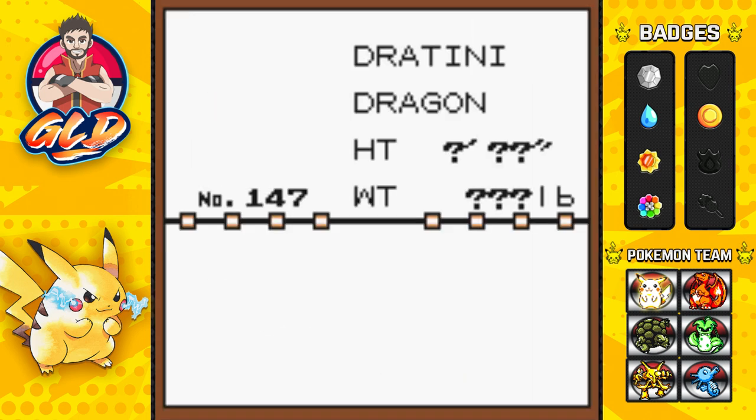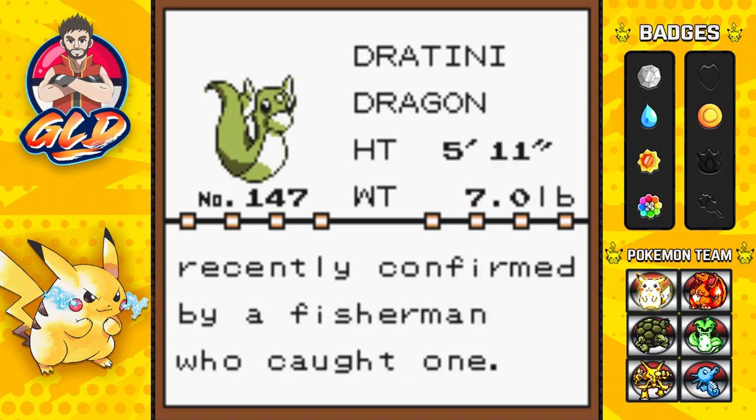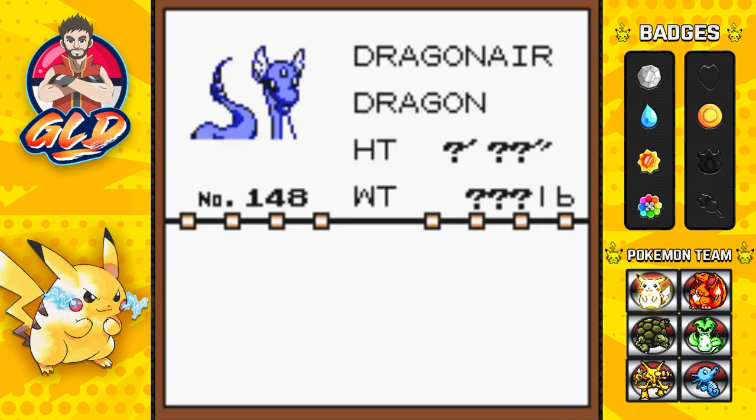We actually caught two of those Pokemon right here. As you can see, Dratini — the existence of this mythical Pokemon was only recently confirmed by a Fishman who caught one — and we actually saw a Dragon here.